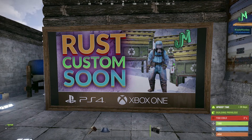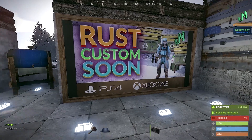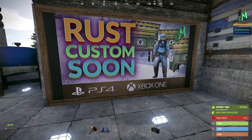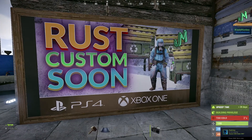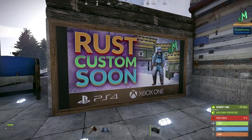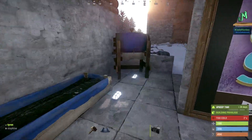We have a Rust Custom Servers video I've done recently — I'll link it in the upper right-hand corner. This is going to help curtail a lot of the cheating problem, and a lot of custom solo/duo/trio servers will be banning people who use things like Zen and Cronos — all that cheating garbage. We think it's going to launch around the farming update, so we're very excited about it.